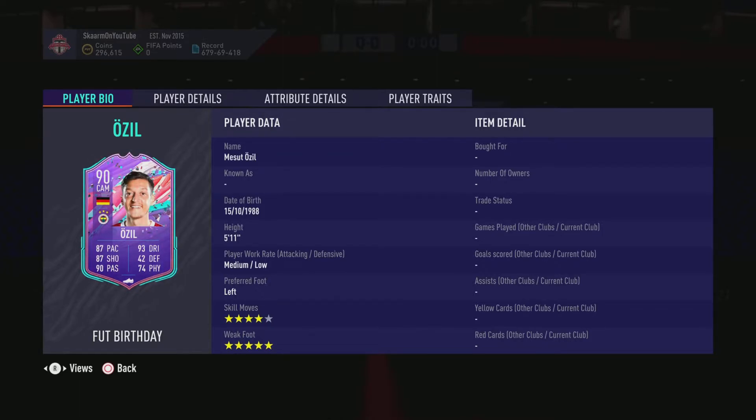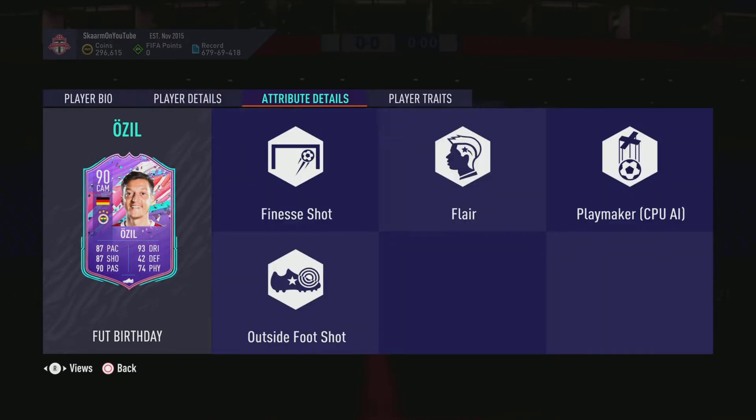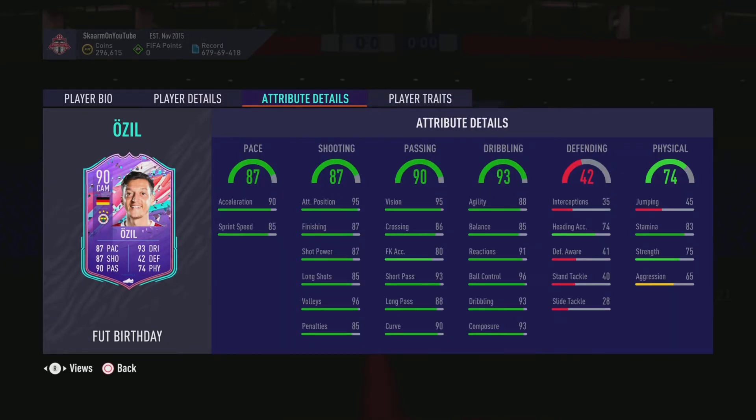He has a 4-star skill moves and 5-star weak foot, so far looking fantastic and very fun. In terms of traits, he has finesse shot, flare, and outside foot shot — which in my opinion are the three best traits on a CAM. The in-game stats are very good all around the board; I have absolutely nothing wrong to say about basically anything on this card.